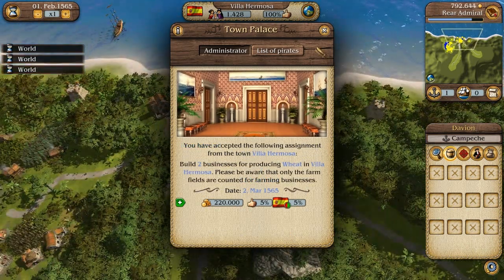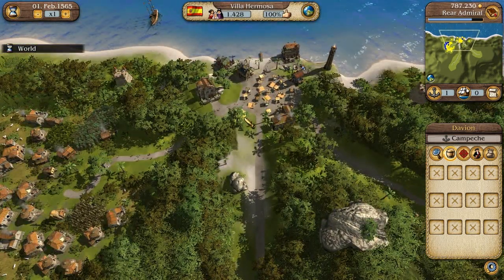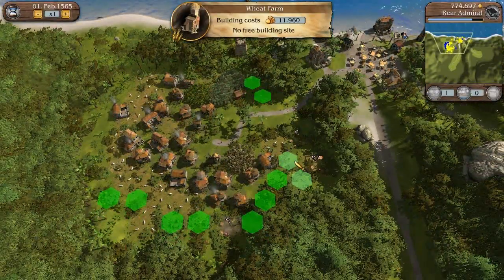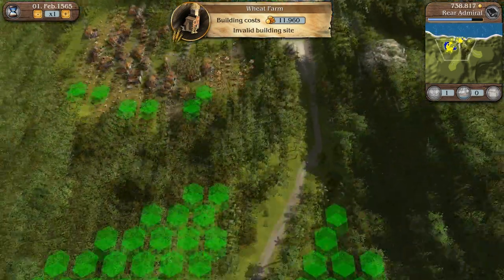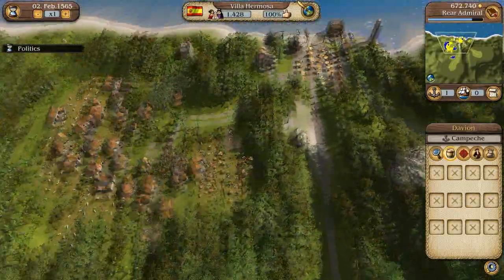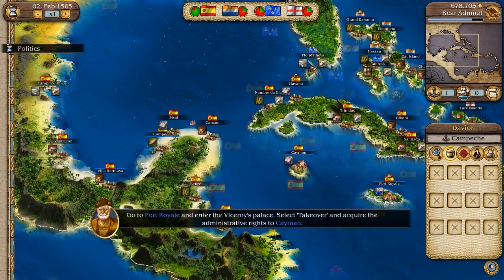I have the following task for you — two wheat businesses, that is fair enough. Let's just go to the architect. Wheat farm, yes. Let's build it over here — one, two, three. And let's build it over here as well — one, two, three. Okay that's enough. Now we need some of those building materials.